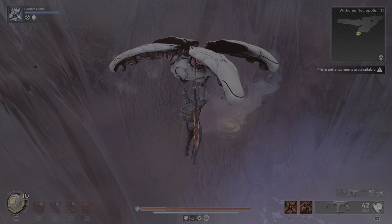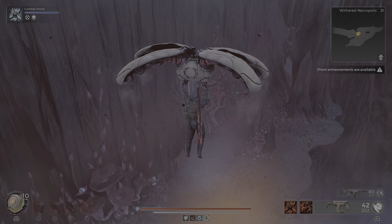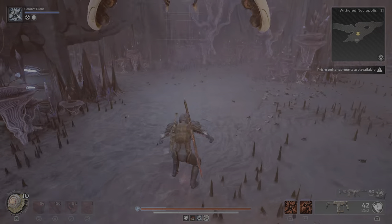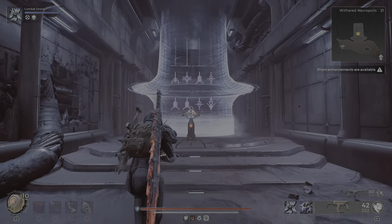Go behind this mountain and here it is. We want to land right here. And once you get here, you see two codes.